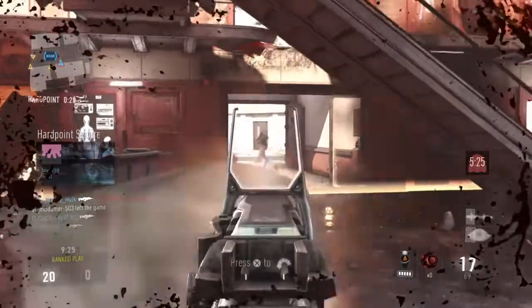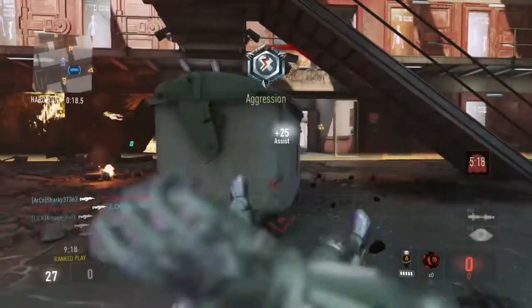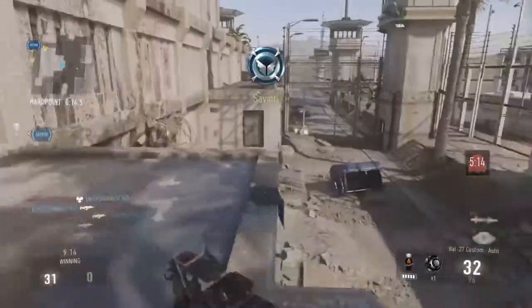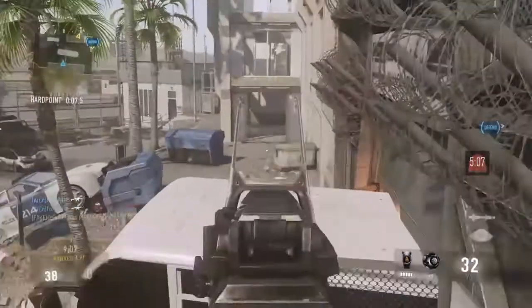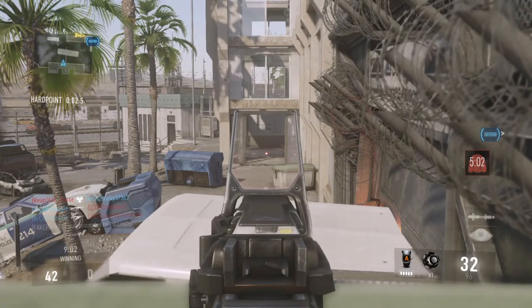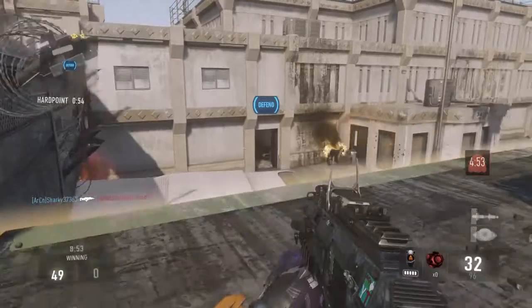Starting with number one — slaying power is probably the most important in this game mode, especially with the respawn delay they're adding. The slayer is not necessarily going to be in the hardpoint, but near and around it, watching the flanks and patrolling. You want your guys with the best gun skill playing that more passive objective role — they'll jump in the hardpoint if needed, but most of the time they're running around getting kills.